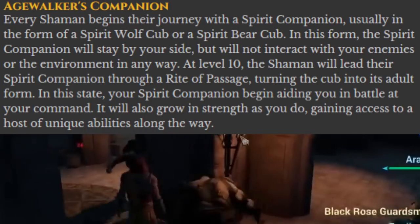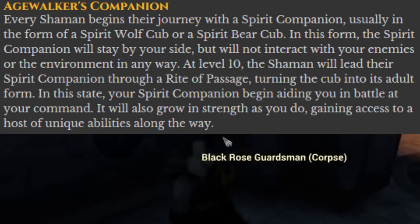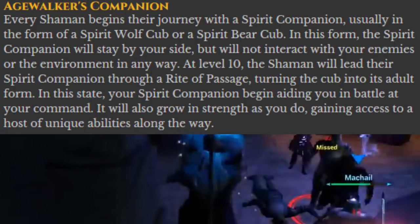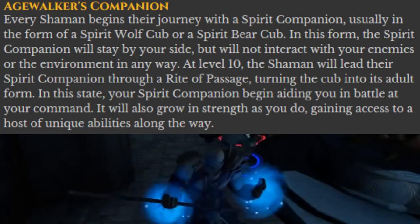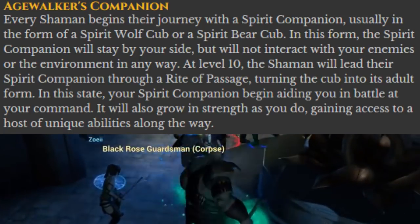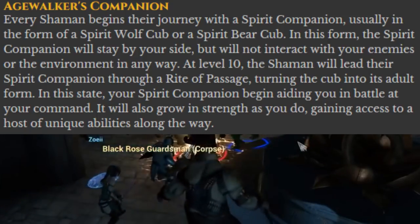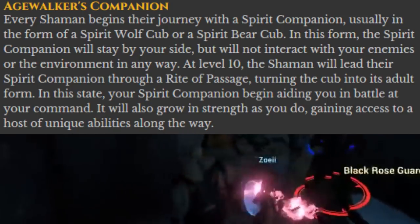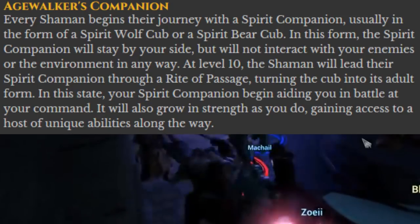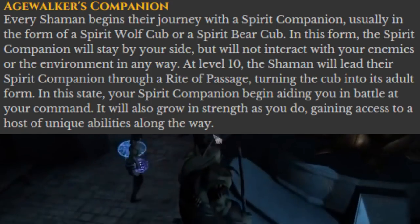Age Walker's Companion — the Shaman's pet. It is a Spirit Wolf Cub or Spirit Baric Cub. The Spirit Pet will stay at the Shaman's side but will not interact with enemies or the environment at first. At level 10, however, the Shaman can take their pet through a rite of passage and the cub will turn into its adult form. Then the Spirit Pet will aid in battle at the command of the Shaman, growing in strength as it is used and gaining more unique abilities as it does.